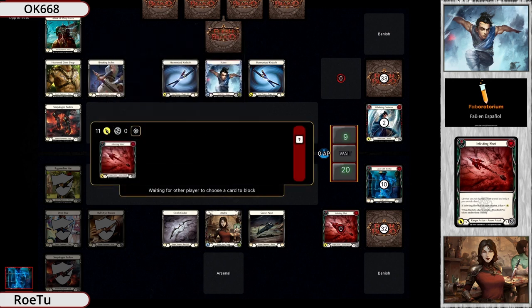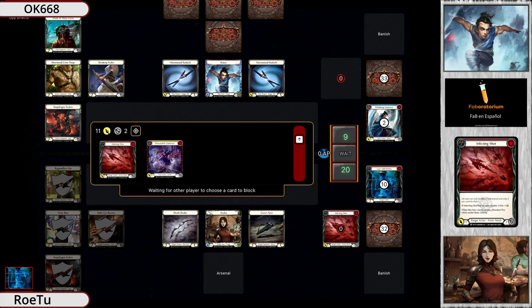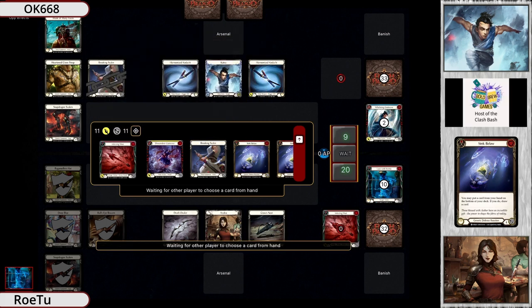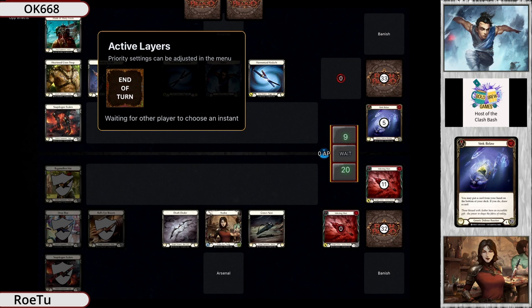He wouldn't have enough resources anyway. Coming in for 11 - he did a four attack into an 11, that's 15 damage right here, already saying to Katsu: I am going to kill you if you don't block this. This is not a great spot for Katsu at the moment. With a Sink Below and another Sink Below - that was a very, very defensive hand right there for Katsu, blocking out the 11.